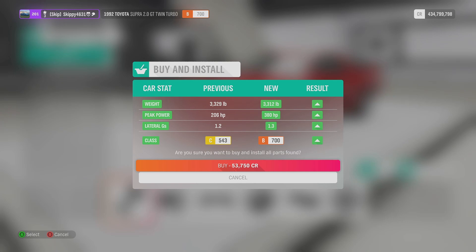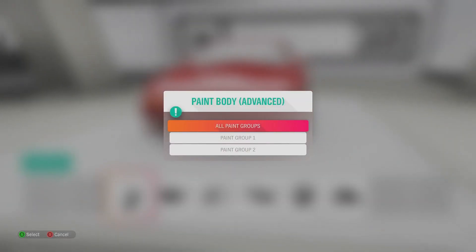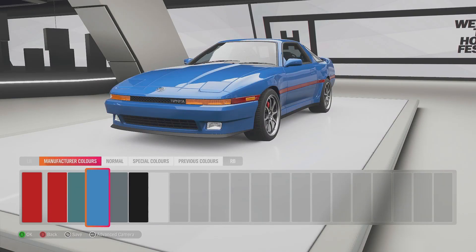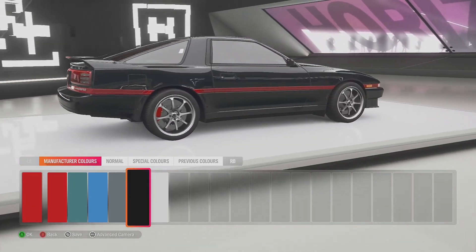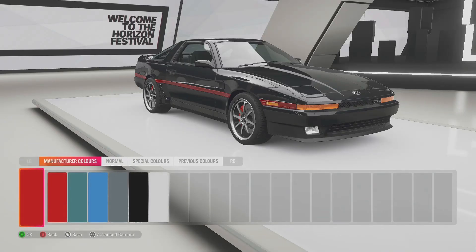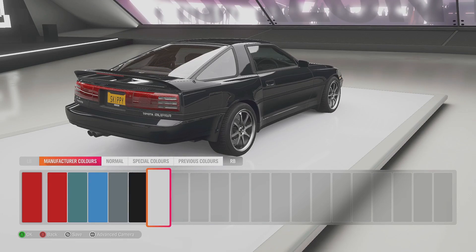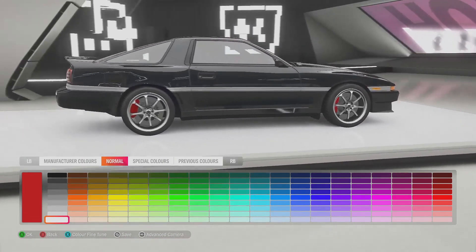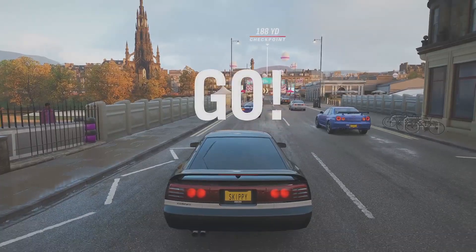We've gone ahead and done the power upgrades. We're now running 380 horsepower, class B 700, with 53,750 credits worth of upgrades. We'll check out the painting options on the good old Supra. Paint group one, we're just going to go for black - I never knew there was a stripe on this car. Paint group two is going to be the stripe - I want white. That colour does nothing, so we'll make it white. That's looking pretty good. We'll go ahead and make the wheels black. We've jumped into a race - let's go!